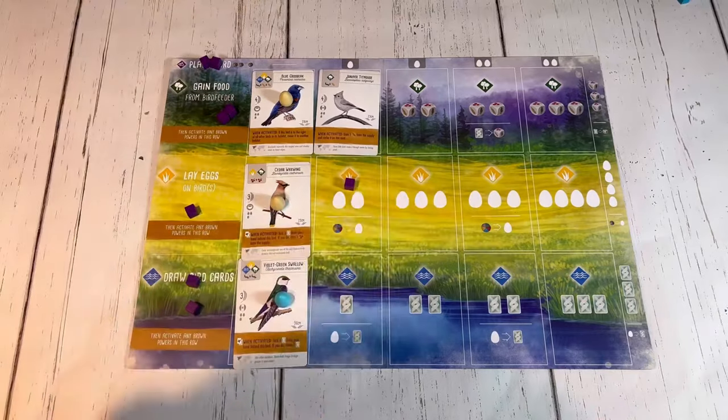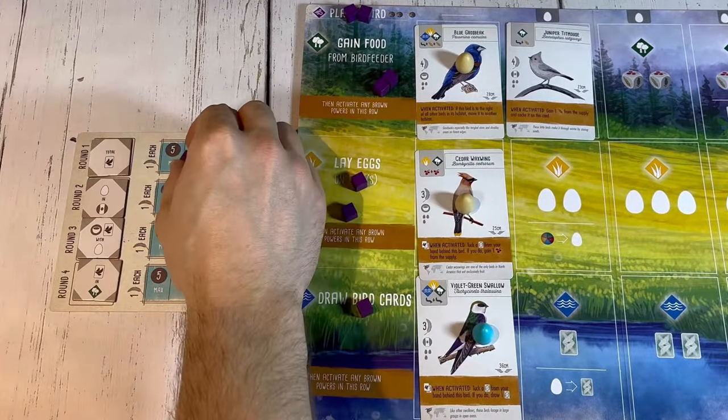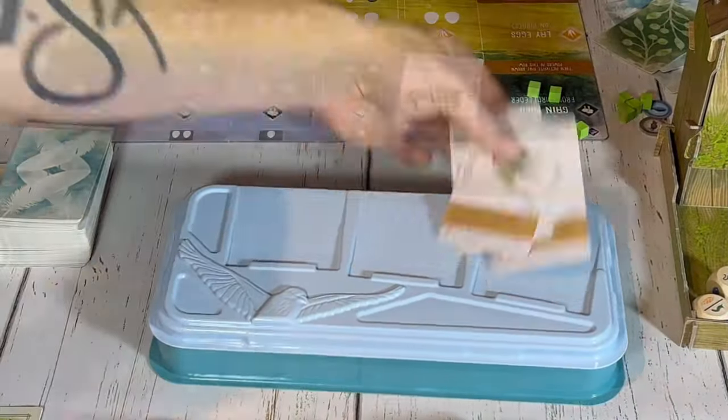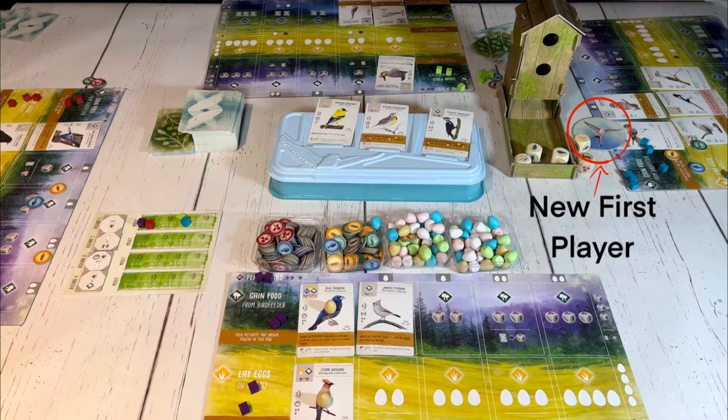When players have played all eight action cubes, the round is over, and players compare the end of round goals, either against each other or themselves, depending on what side of the goal board was chosen during setup. After that, the birds on the tray fly away and new ones take their place, and the first player marker is passed clockwise, and that player will start the next round.